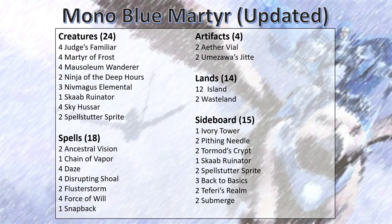The biggest change is I've swapped out the Curse Catchers for Mausoleum Wanderers. I added two Ancestral Visions for extra card draw. I cut back on some of the Flusterstorms and Elementals in the combo because the combo is a little harder to win against creature based decks. I moved a Sprite from the main board to the sideboard, and I put the Jittes in the main board because I was running them every single time.